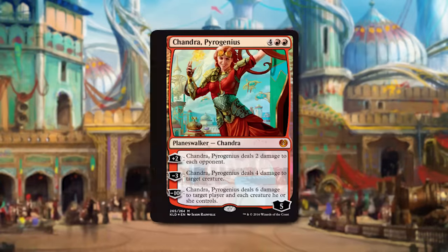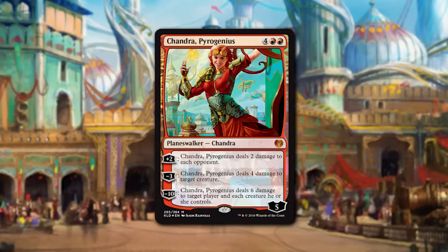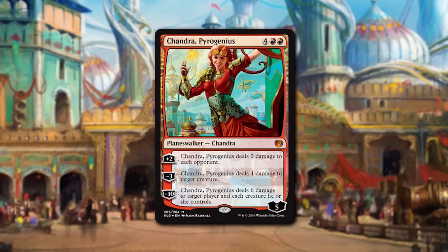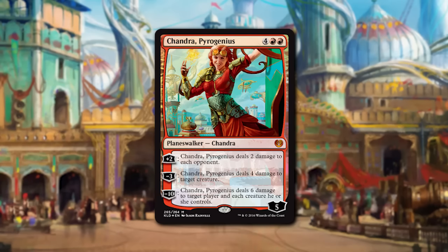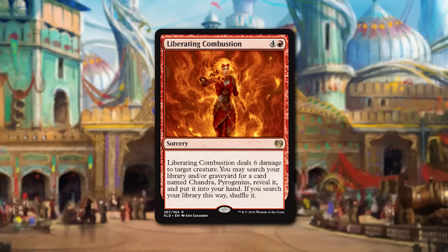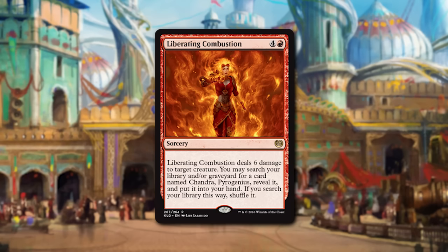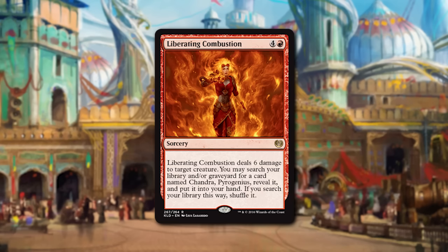First off, we have Chandra Pyro Genius, a six-mana Planeswalker that can dome the opponent, kill creatures, and for an ultimate, wreck the opponent's board and deal damage. The most interesting aspect of these decks is that in a 60-card deck with only one Chandra, you won't always draw it. So they give you tutor cards — Liberating Combustion is the Chandra tutor. Not only does it let you search your library for a Chandra, but also your graveyard, and for five mana you deal six damage to a creature, enough to kill just about anything.